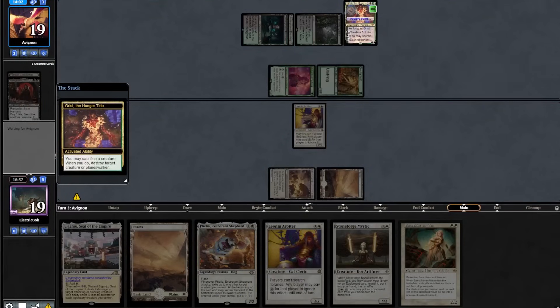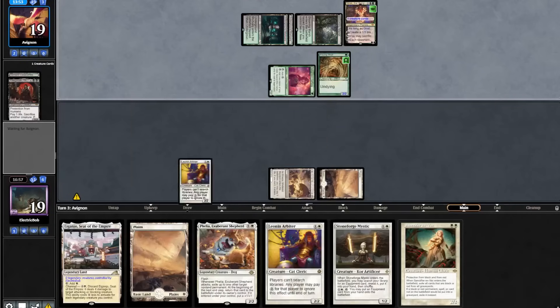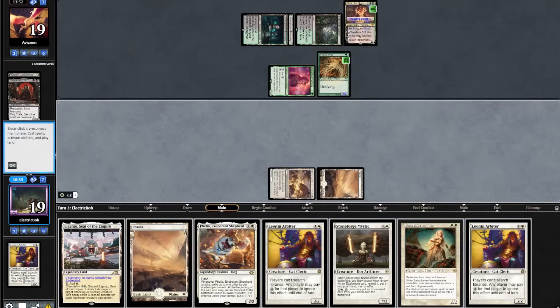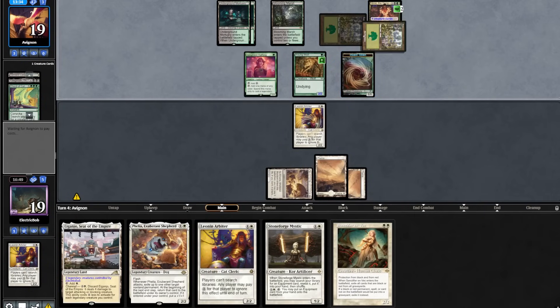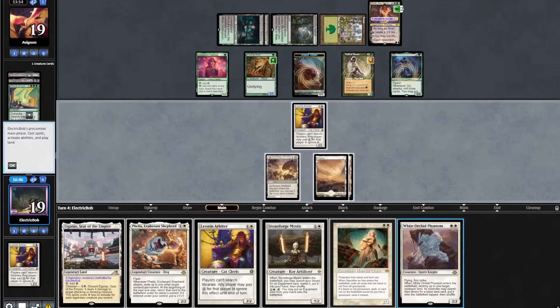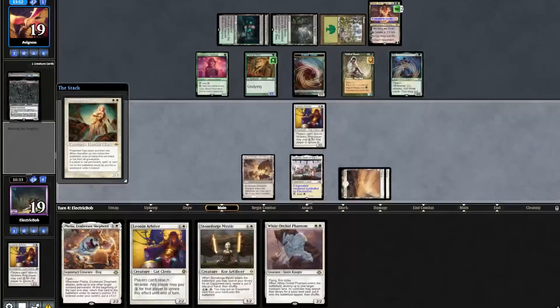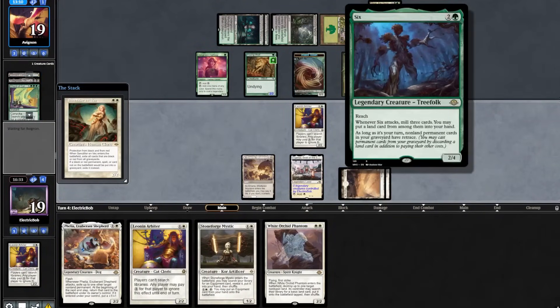Wow — finding the Yawgmoth, that is not good. Good news for us: they sacrifice their Young Wolf to kill our Leonin Arbiter. We topdeck another one and play it out into a Plains. The opponent ticks up Grist, plays a Forest, a Wall of Roots, and a Six. We find a Phantom, play out our Ajani, then play out Sanctifier, exiling their Yawgmoth — which is important for the Six.